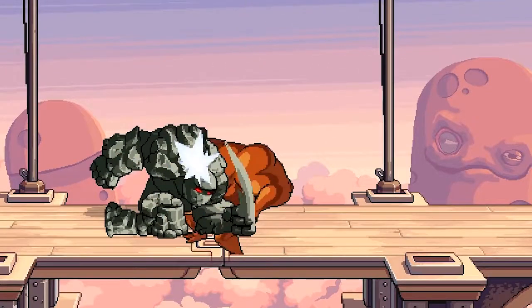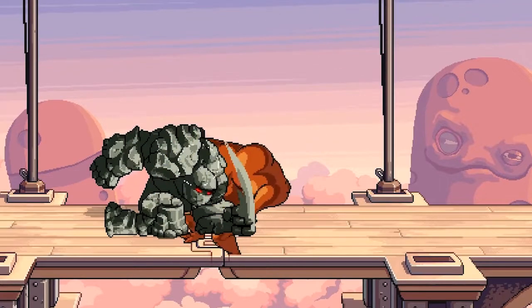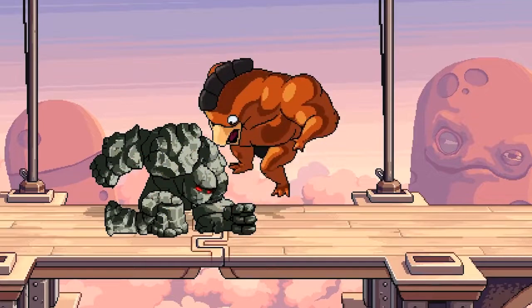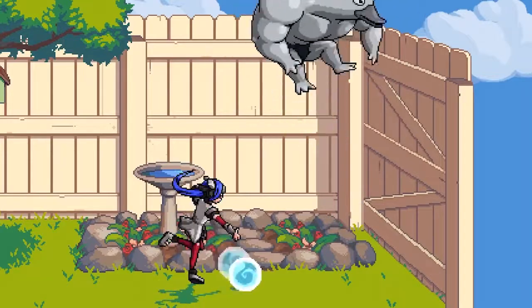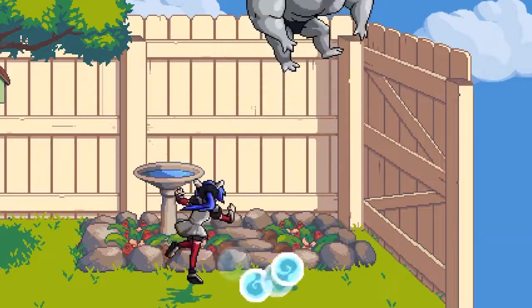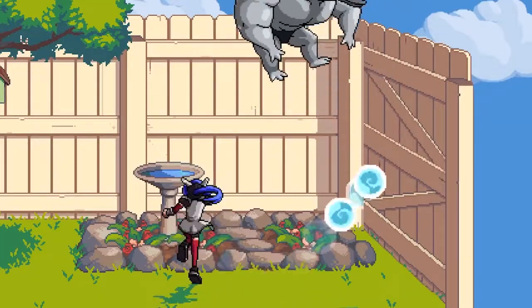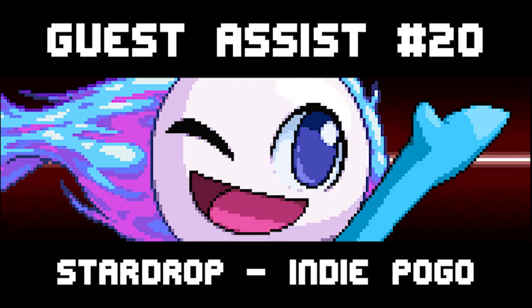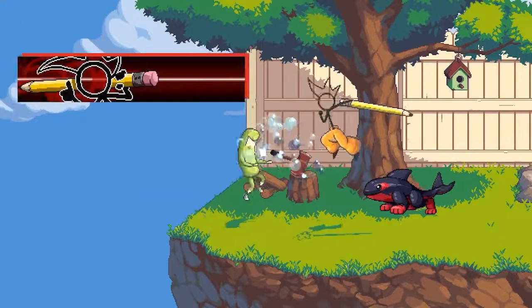Next is Rockman from FTL Faster Than Light. He walks forward slowly and any opponent in front of him gets hit with a devastating overhead strike. Then there's Leah from Crosscode — she fires a series of ricocheting balls at a downward angle, at least two projectiles but probably more. Then there's Star Drop from Indie Pogo — we do not know what he does.